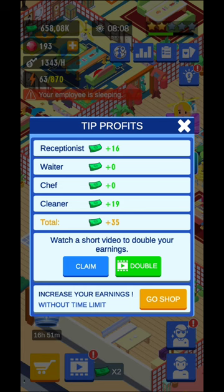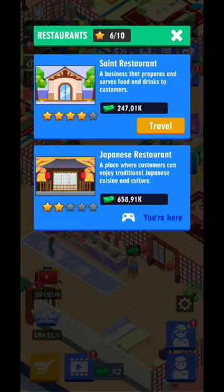There's also the tip jar — and keep in mind that the tips are for everyone: the receptionist, waiters, chef, and cleaner. You only need to click it once per room, watch the ad, and you'll get all the rewards from everyone in that room.